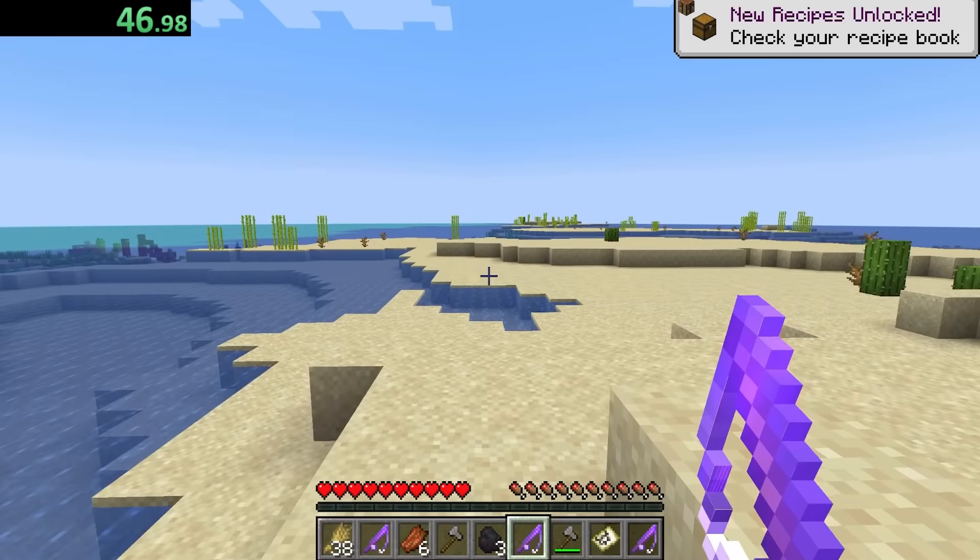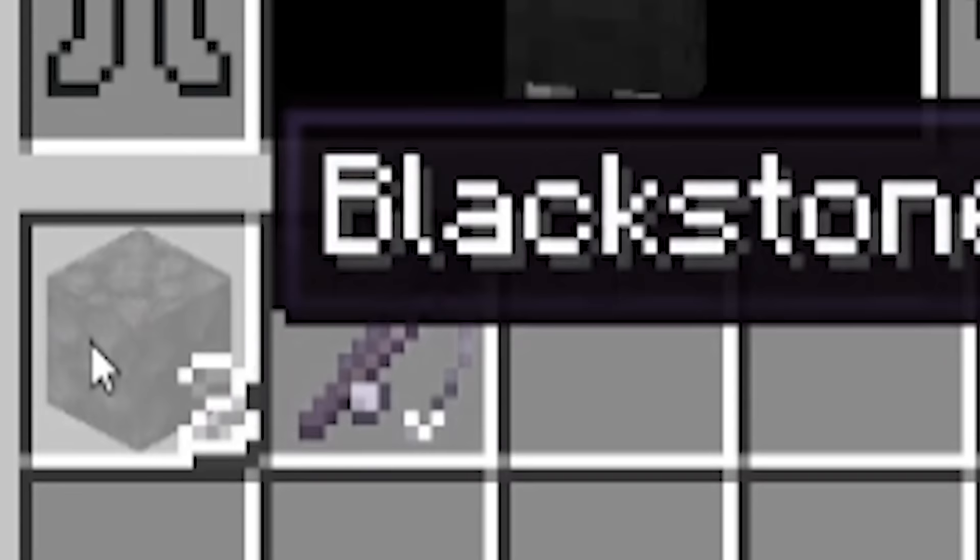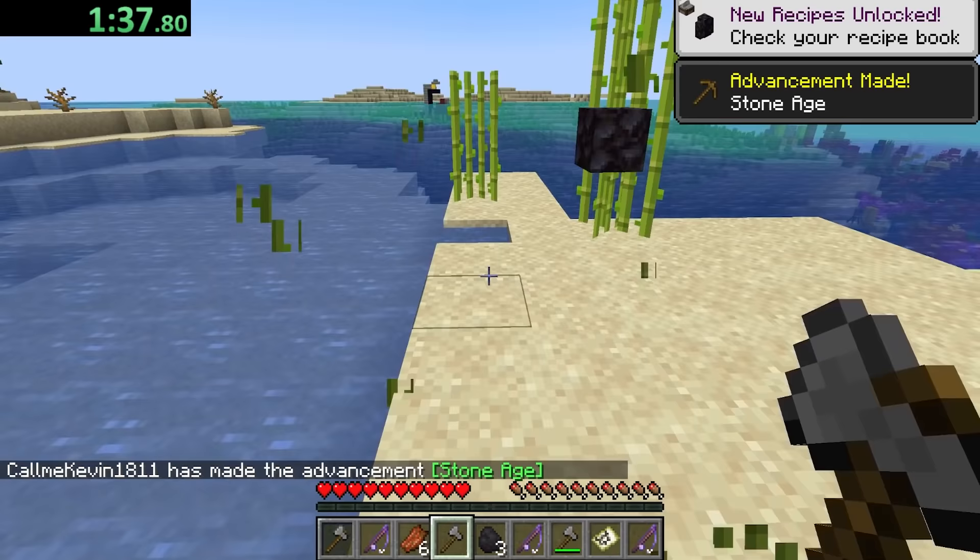I need wood to make a boat, I guess, but how do I get wood? What is this? This is blackstone. That seems to drop from sugarcane every time.